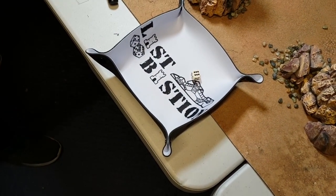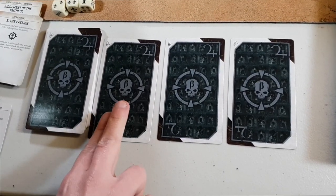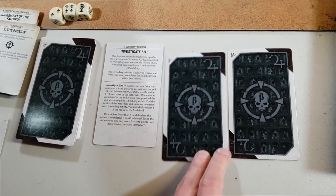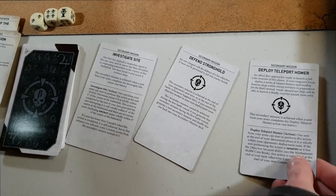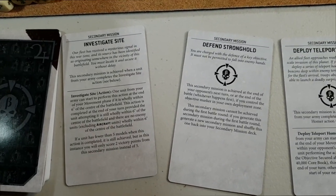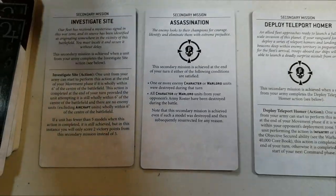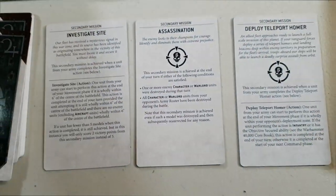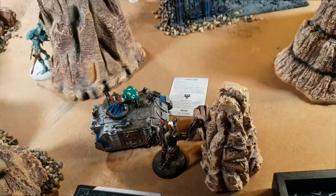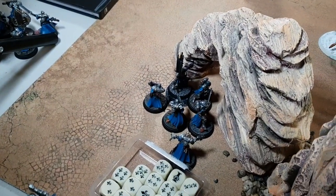Sisters turn one! David just chilled in the corner. He draws his secondary cards: Deploy Sites, Defend and Stronghold - but Stronghold can't be done on turn one, so he redraws and gets Assassination. The squad in the corner and the Palatine shuffle over, the Repentia jump out and move forwards supported by the Rhino, and the Penitent Engine moves up eyeing a Wraith snack.